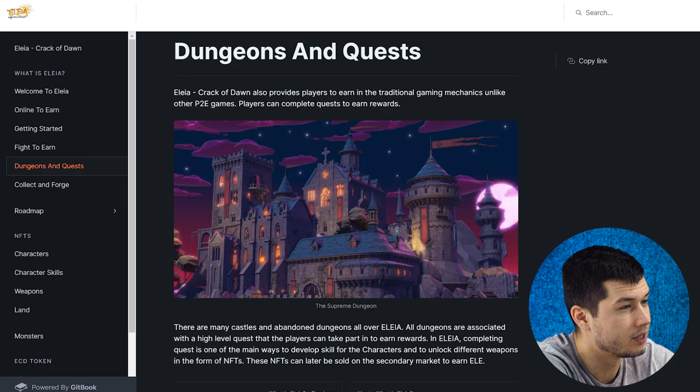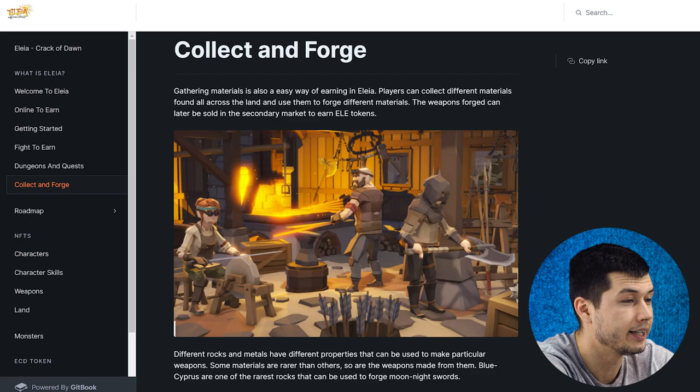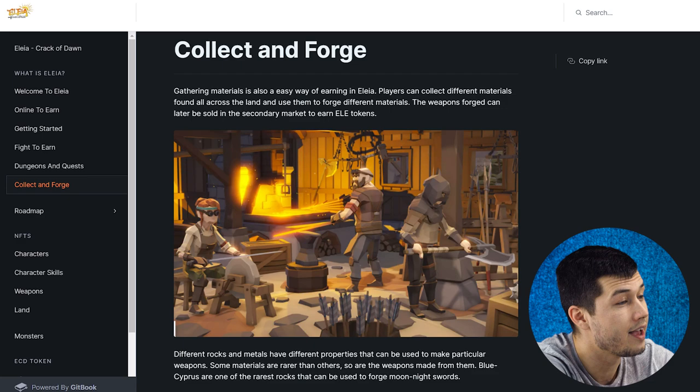Unlike other P2E games, players can complete quests to earn rewards. There are many castles and Abaddon dangers all over Alayer — all associated with high-level quests that players can take part in to earn rewards. Completing quests is one of the main ways to develop character skills and unlock different weapons in the form of NFTs. These NFTs can later be sold on the secondary market to earn Eili. Gathering materials is also an easy way of earning in Alayer — players can collect different materials found all across the land and use them to forge weapons, which can later be sold on the secondary market to earn Eili tokens.